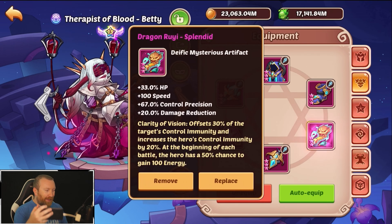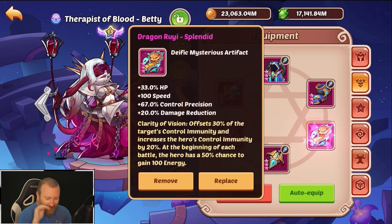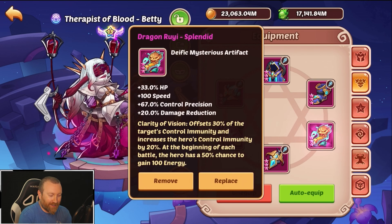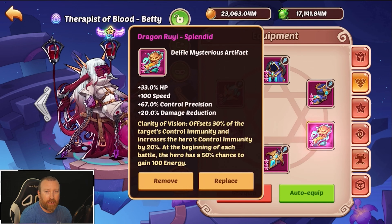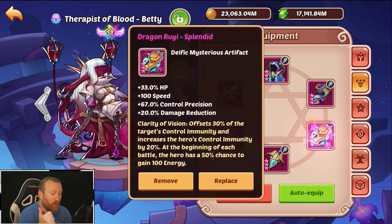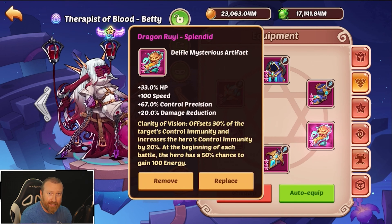Being that we're on an iPhone, I literally have to have an iPhone hooked up because sadly there are no emulators, so it looks like I'm looking down a lot because I'm actually playing the game versus playing on one of my monitors. But this right here is the highlight of this video. At Splendid we're getting 100 speed, we're getting HP, we're getting 67% control precision, and 20% damage reduction.